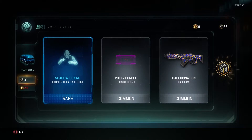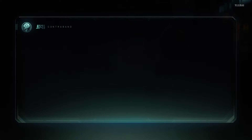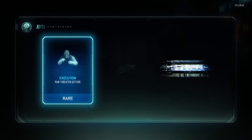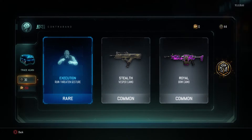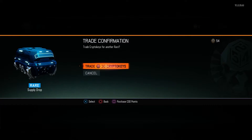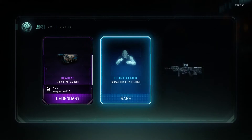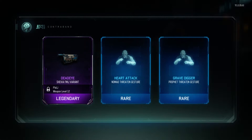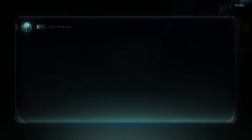We've got some gestures and Dingo camo, which I've already got. Some more crypto keys. Absolute load of rubbish so far. Another gesture, a Vespa camo, BRM camo. The Shiva variant, another gesture, and another gesture. Seven cryptos. Apologies guys, this is absolute garbage so far.